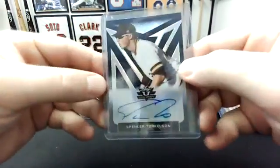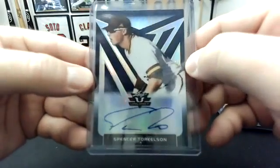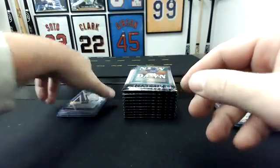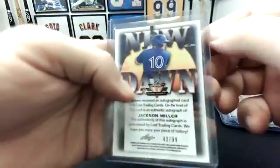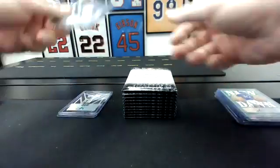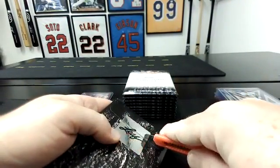Steve, congrats. Spencer Torkelson, blue — that's to 50. Nice hit, man. I better hit my Dominguez now. And a green Jackson Miller — that's to 99. I actually have a Torque out of Valiant, hence the trade. Dominguez hunting.